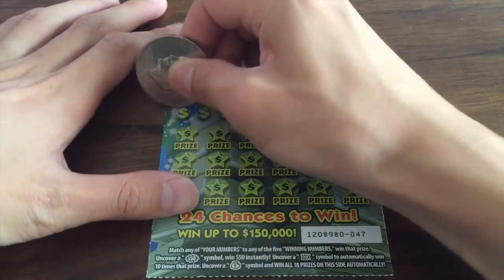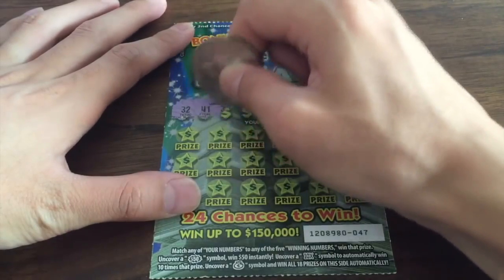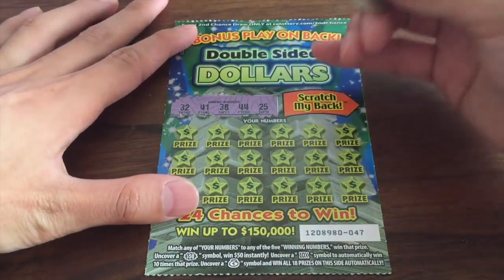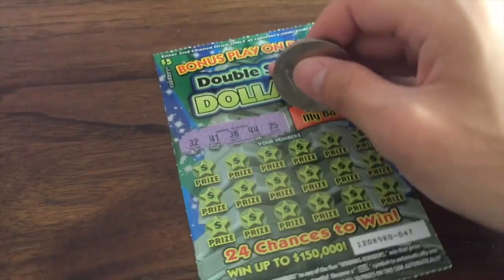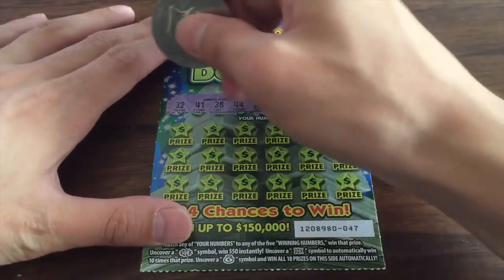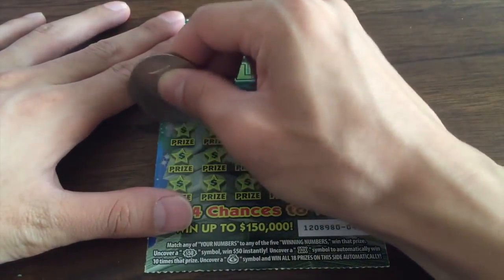Winning numbers — let's see what we got. Alright, we've got 32, 41, 38, 44, and 25. I also noticed the odds for this one are a little better — this is 1 in 3.75. Usually it's about 1 in 4.75 or so. That's pretty cool. Let's see if we can hit a win on our first ever Double-Sided Dollars card.